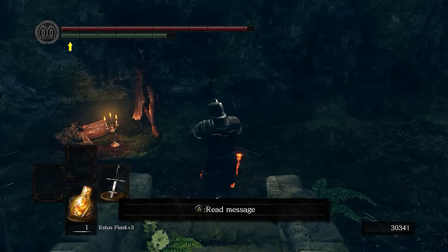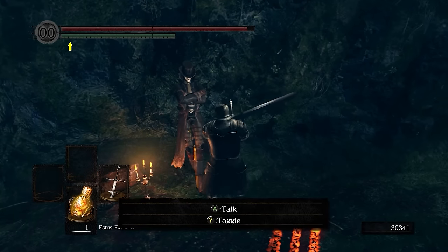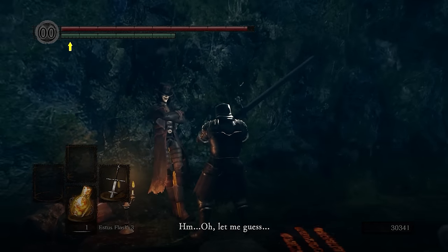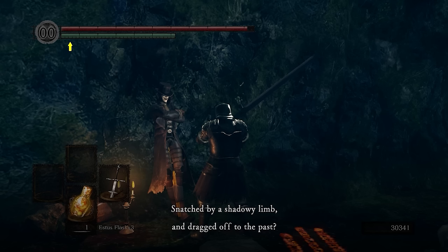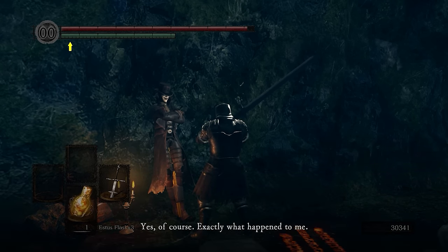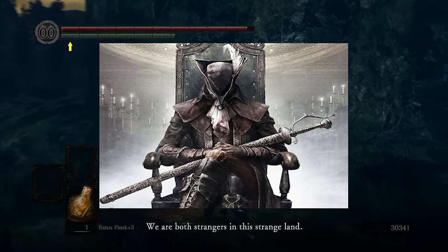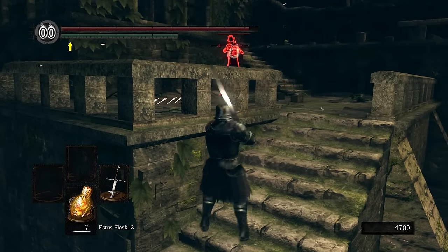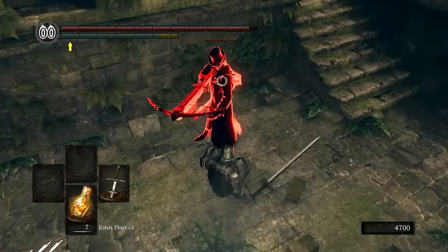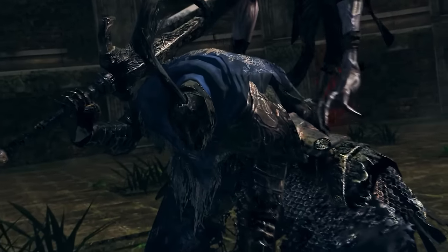Once through the Royal Wood, we meet Marvelous Chester, who is apparently a teaser for Miyazaki's then-unannounced next project — which ended up being Bloodborne. Chester is the most visually unique NPC in Dark Souls 1, sporting very Yharnam-esque clothes, a top hat, and a weird white joker mask. He even dodges like a Bloodborne character when he invades you, and it's super cool to see this teaser with the knowledge we have now.